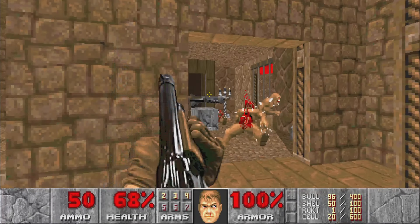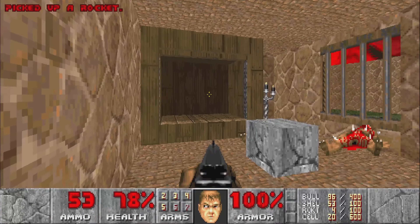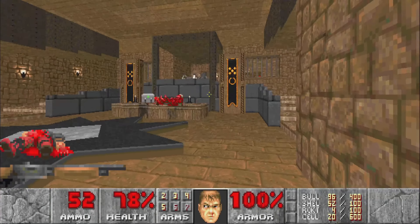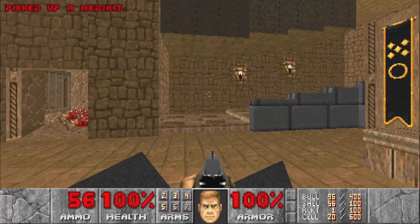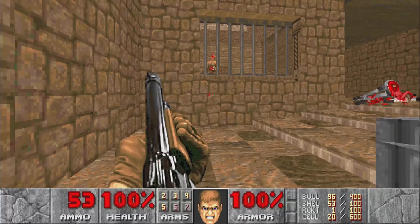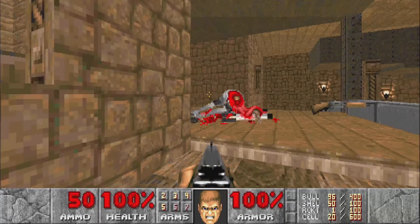We'll make our way over to the other side room to grab a rocket launcher. You can see this one is open — this closet with some ammo. We can use the rocket launcher to take care of the Arachnotron. And then we can ascend the steps, taking care of the imps in a couple more side rooms in advance through the bars.